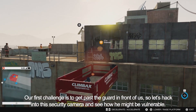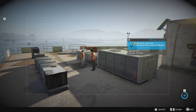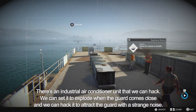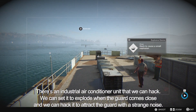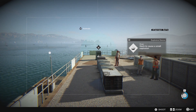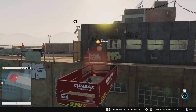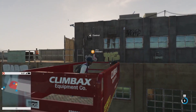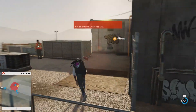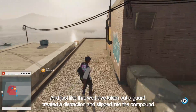Our first challenge is to get past the guard in front of us. Let's hack into the security camera and see how he might be vulnerable. There's an industrial air conditioner unit that we can hack. We can set it to explode when the guard comes close, and we can hack it to attract the guard with a strange noise. The guard will go investigate the noise and walk straight into the trap. And just like that, we've taken out the guard, created a distraction, and slipped into the compound.